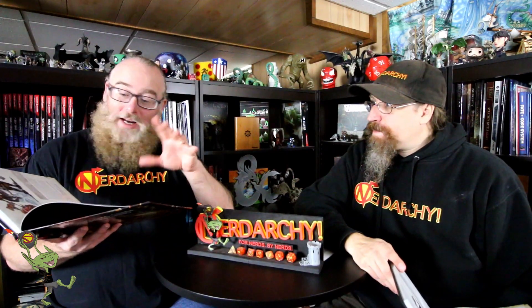We're on page eight in Xanathar's Guide to Everything, and even on pages eight and nine we get a little excerpt from Xanathar himself, some cool art which you would have seen in the flip-through. Going into the Primal Past now, we have Path of Ancestral Guardian.